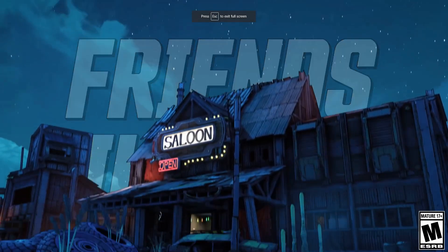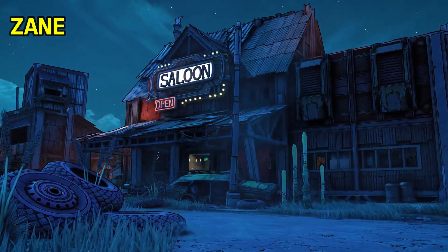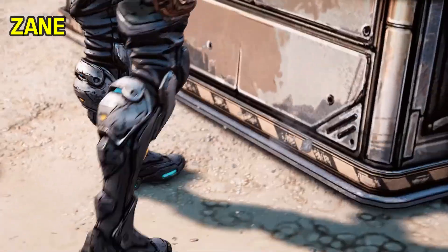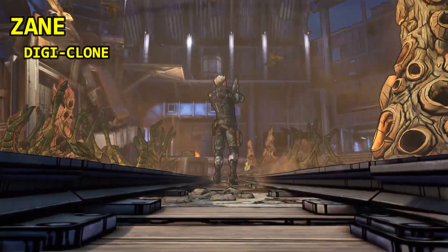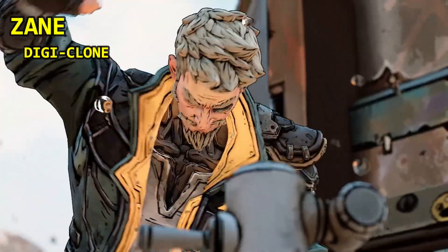The fourth and final Vault Hunter is Zane, who comes in as my second favorite as of now. You can also choose two abilities with Zane, making him a solid character choice. His first skill is the Digiclone — Zane spawns a clone that stays in place, distracts enemies, and fires at them. You can also swap places with this clone.